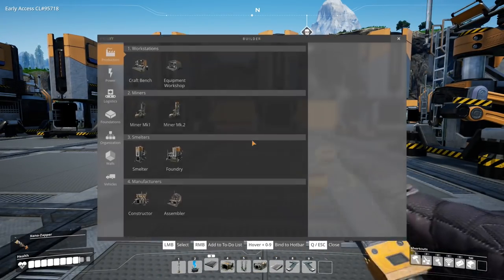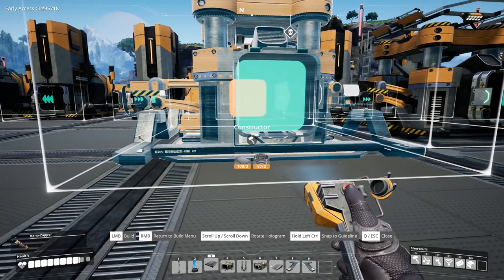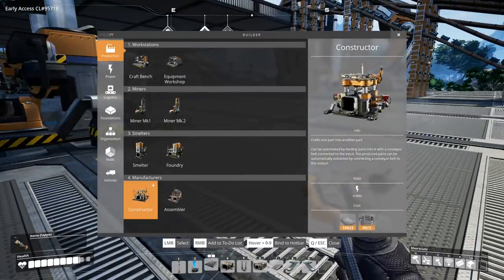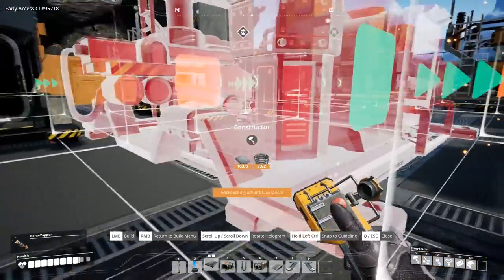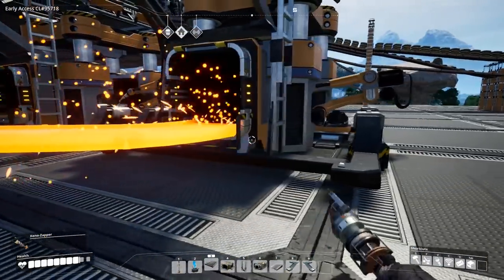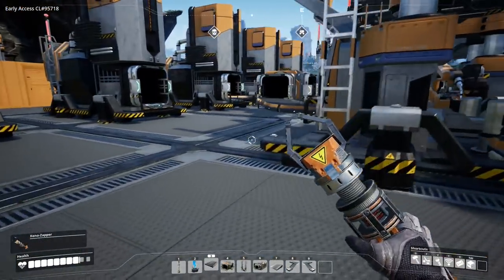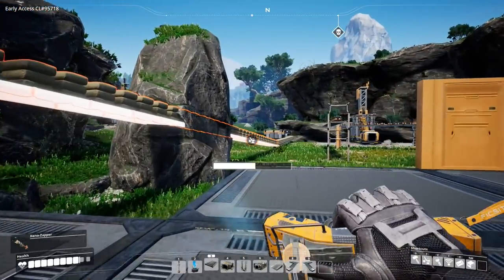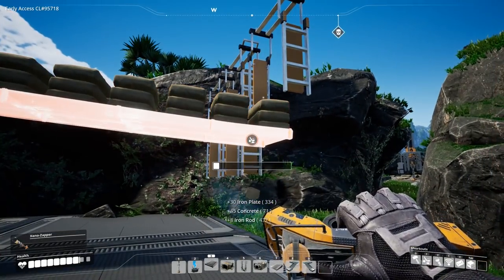I'm thinking the next row of constructors is going to come out just a little bit further — like that. We'll have this guy come in, and let's do another constructor next to it, just kind of line it up. And then we're going to have to do a splitter on here like so. This is already getting to be more of a cluster mess than I was really hoping for. I think I'm going to have to take out this line and figure something else out for input of the supplies.